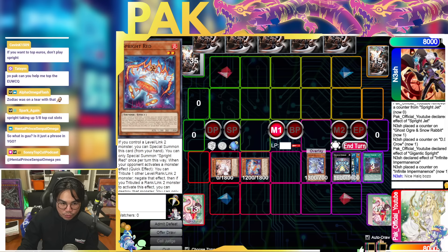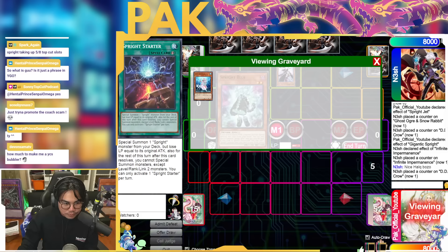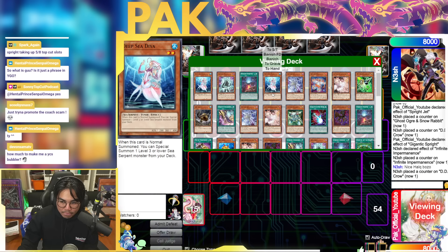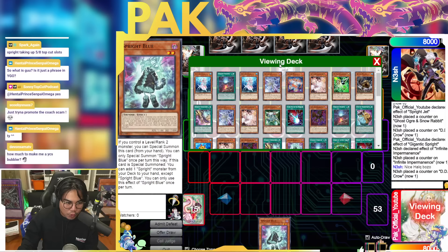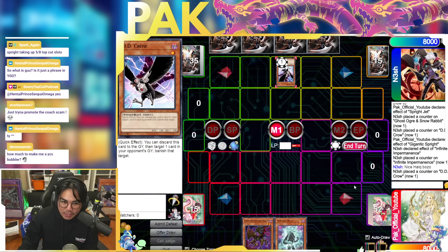The next hand trap that I think is absolutely broken is DD Crow. You might be wondering why — let's talk about why it's really really good. If your opponent opens like Beckoning Beast, Beckoning Beast has a way to beat Crow but you have to do a very specific sequence. I'll show you how to beat Crow. You go Dark Beckoning Beast, grab Opening Gate, Opening Gate gets another Beckoning Beast.